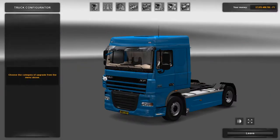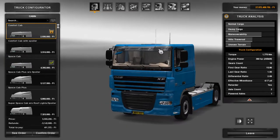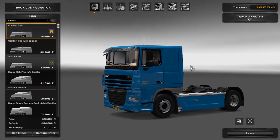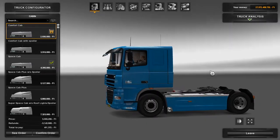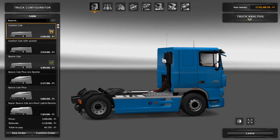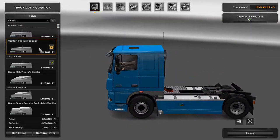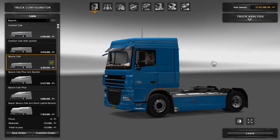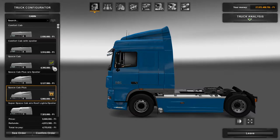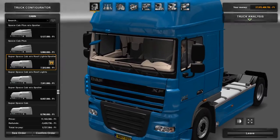So upgrade shop - here we are. There's lots of cabins to choose from, starting from the comfort cabin - very sort of boxy design as you can see. If you're taking maybe heavy hauls that could be useful, maybe with a lower trailer that might be quite good. You've got the spoiler, then space cab with or without spoiler, and then you've got the aero piece around the back.